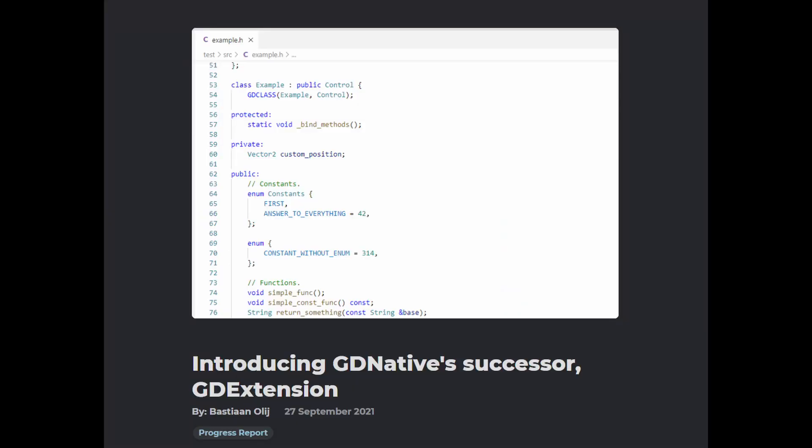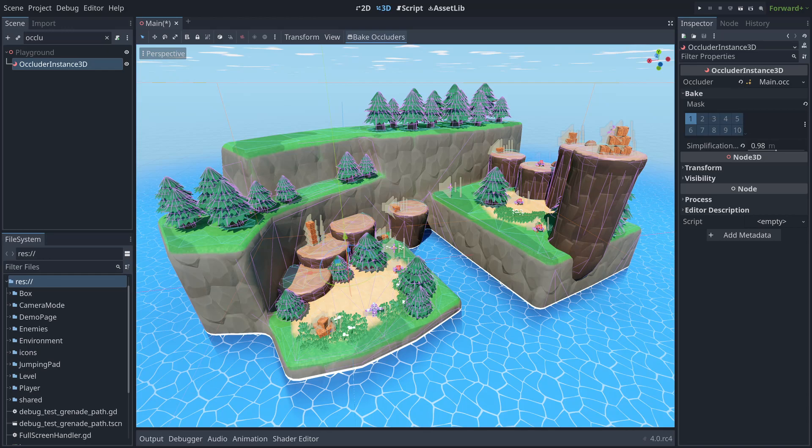Are you coming from Unity? Happy to have you! You don't have to learn GDScript — you can use C# today, and it supports .NET 6. You can even write engine extensions in C#. GDExtension is the successor to GDNative: you can write custom engine modules in C, C++, and even Rust, extend the engine, publish them for others to use, or create a workflow that helps you automate your pipeline.